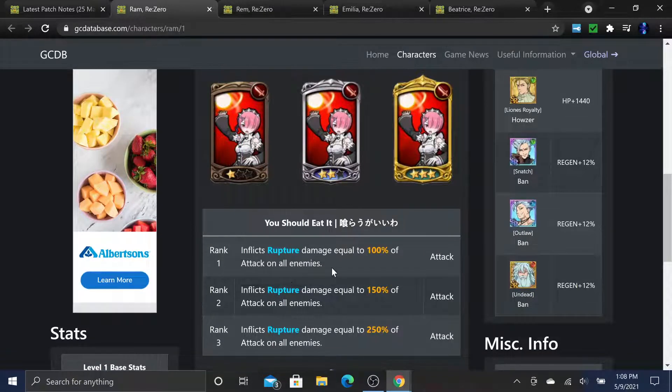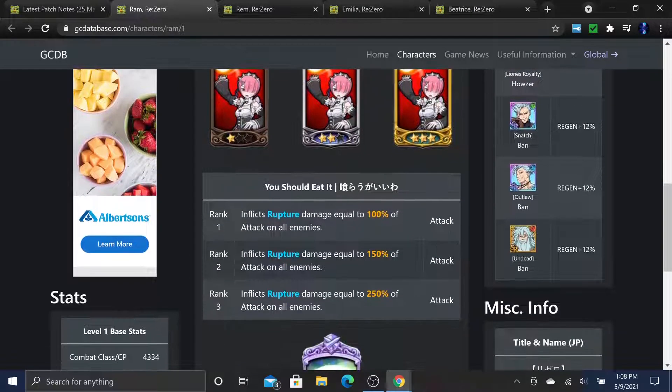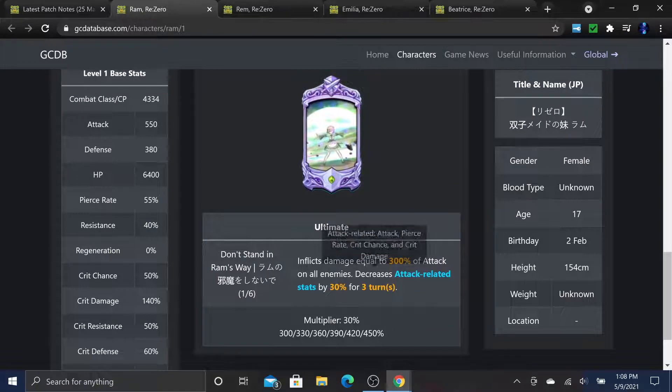Her second card is a rupture AOE, inflicting rupture damage equal to 100%, 150%, and 250% depending on rank. She's mostly a backline unit. Her ultimate, 'Don't Stand in RAM's Way,' inflicts damage equal to 300% of attack on all enemies and decreases attack-rated stats by 30% for three turns - a dramatic decrease that effectively counters units like green Gowther.